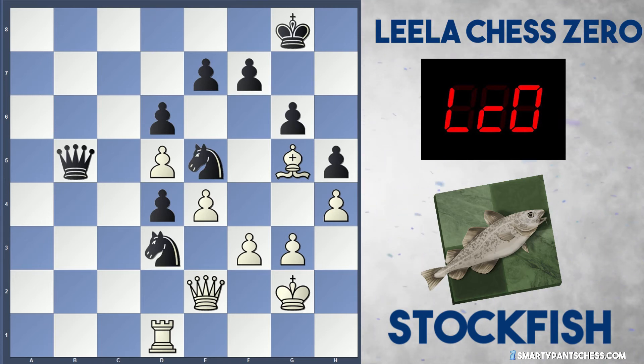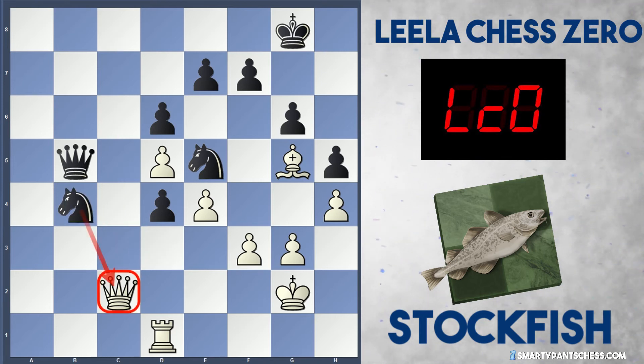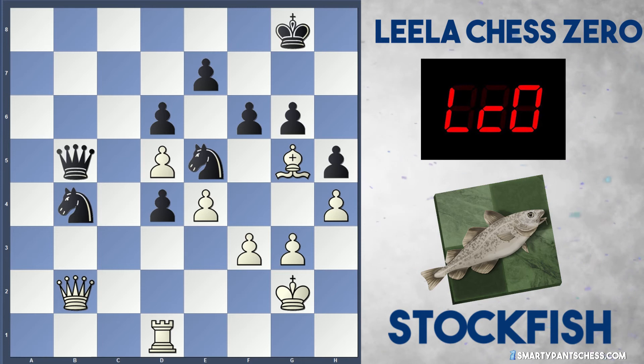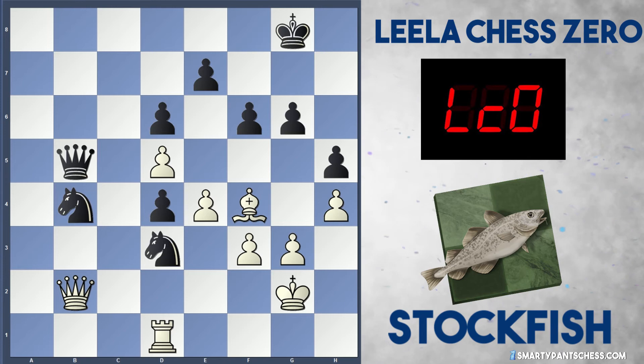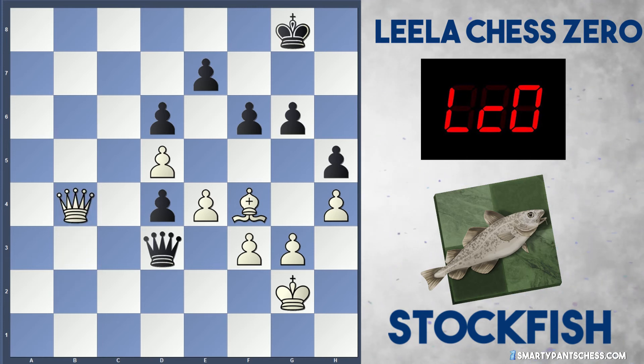But Stockfish probably won't go wrong. In the game they play queen c2, maybe threatening queen c8 ideas. Knight b4 is played, attacking the queen. The queen moves to b2, pinning this knight. f6 is played, attacking the bishop. The bishop retreats to f4. Knight e to d3 is played. This allows rook takes, and if the queen takes, queen takes the knight. Stockfish ends up a piece up.